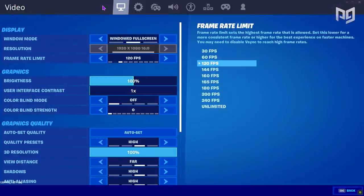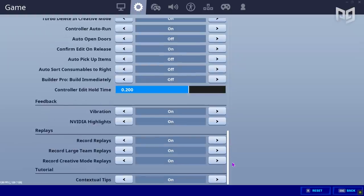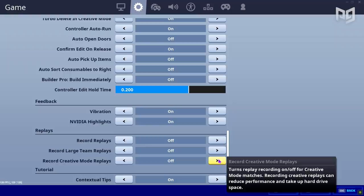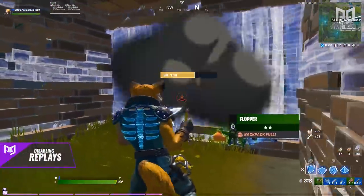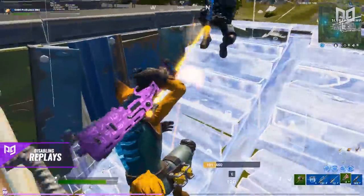To disable replays, navigate to your settings inside Fortnite, go to the gear icon and select it. Next, scroll all the way down to the bottom until you see the section labeled Replays. Disable all three options and click Apply. Next time you go into a game, your system won't have to record all that data and it'll boost your performance significantly.